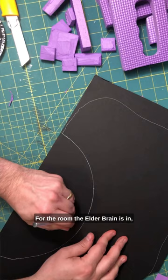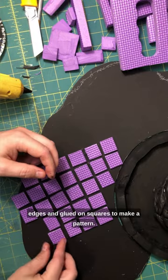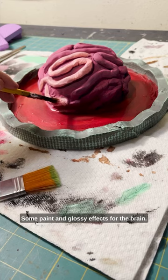For the room the elder brain is in, I cut black foam core board to fit, added wavy edges, and glued on squares to make a pattern. Some paint, and glossy effects for the brain.